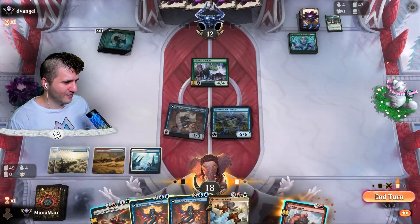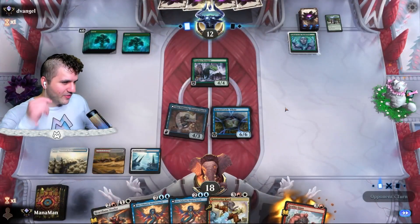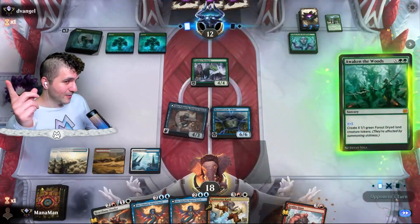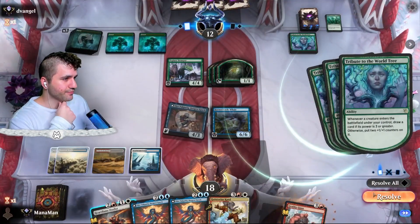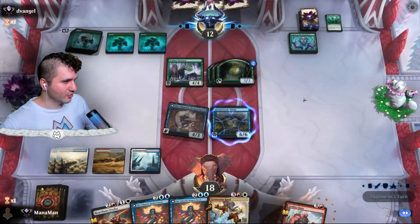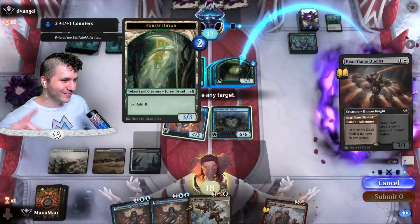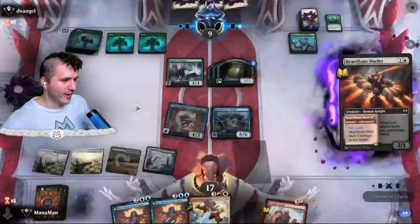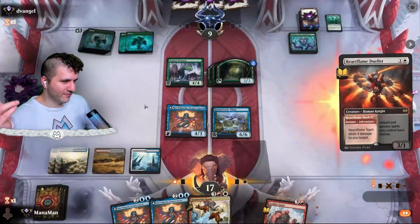Let's swing in. Do we want the Giant or Heart Flame Duelist? We'll go for Heart Flame Duelist — more mana efficient, especially if you get to rebound it. With the adventures, being able to play the creature is nice, but with Heart Flame Duelist I might just hit them in the face twice. Tribute to the World Tree is fine, these token lands are a little too late though.